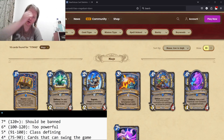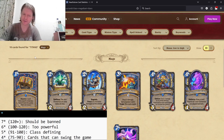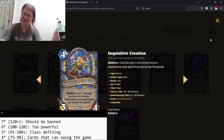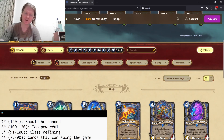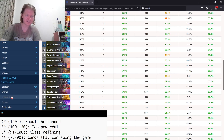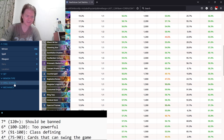Alright everybody, welcome back. We're going to go with Mage. The big thing that Mage got is they have a lot of cards where they synergize with each spell school that you've cast this game. So let's go over to Mage, get rid of secrets, and just take a look at the spell schools.